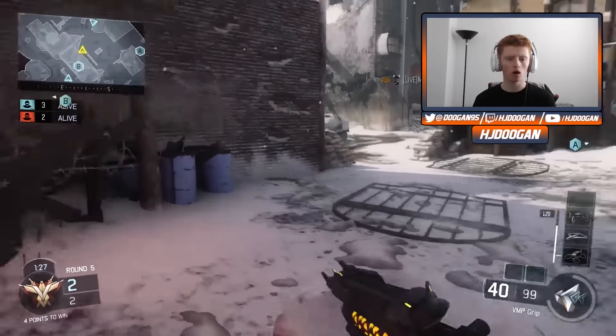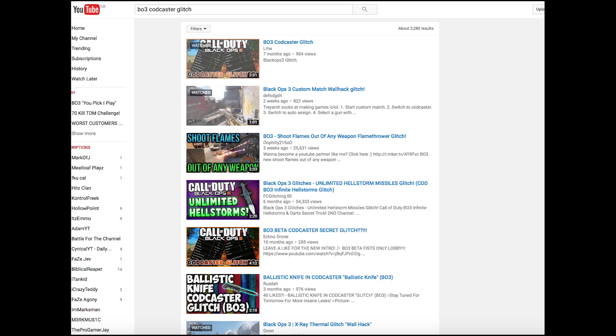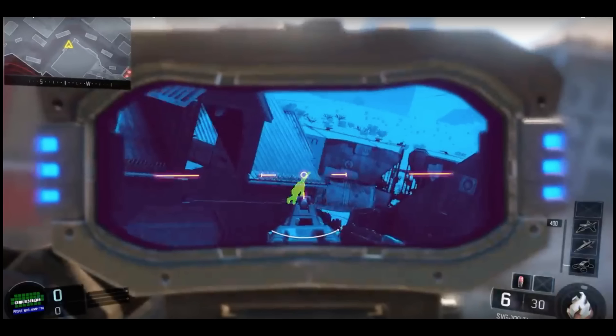I watched it back a few times and decided to look into it. I had a look around on YouTube, typed in some things, and saw there were a lot of glitches to do with CODcaster and thermal vision. It's patched now, but basically all you had to do was go into a private match, click on CODcaster, then click auto assign, and you'd get the CODcaster vision for a thermal scope.